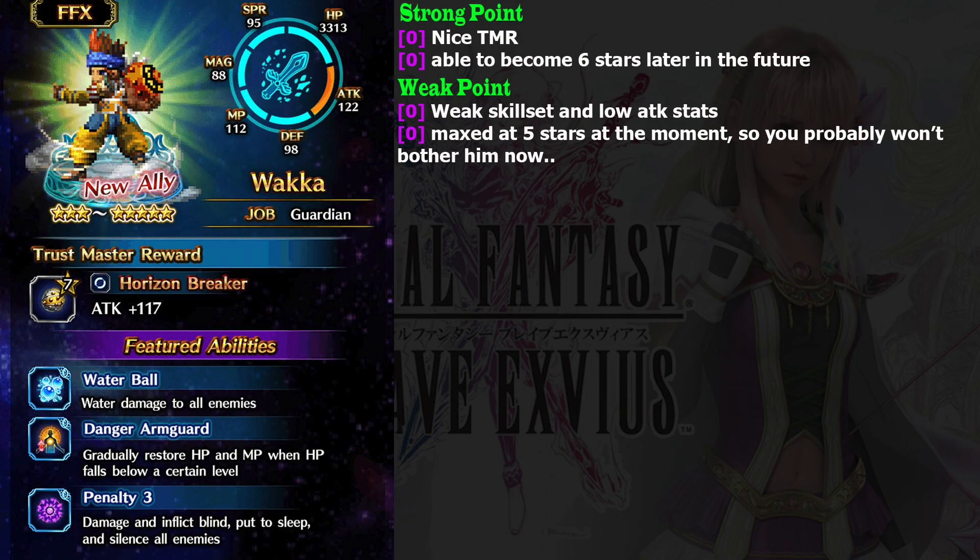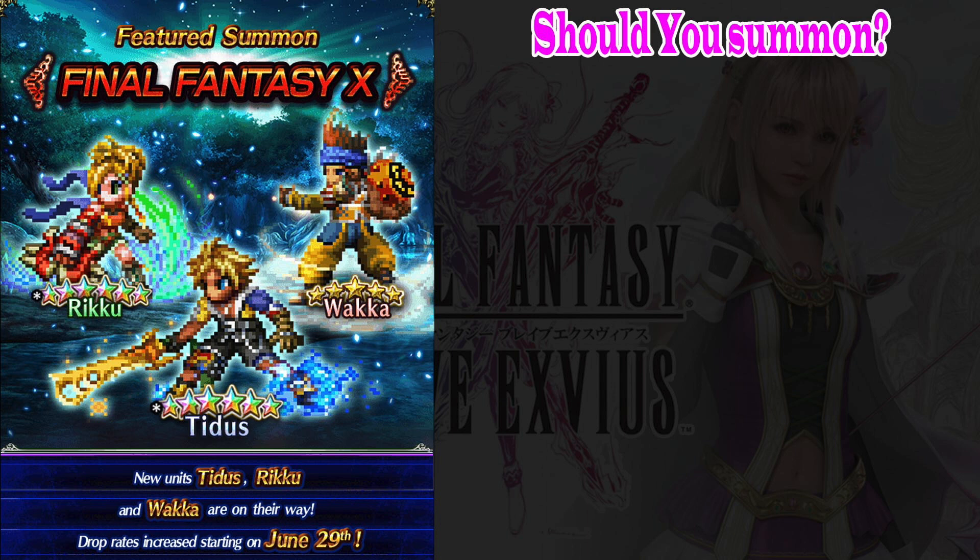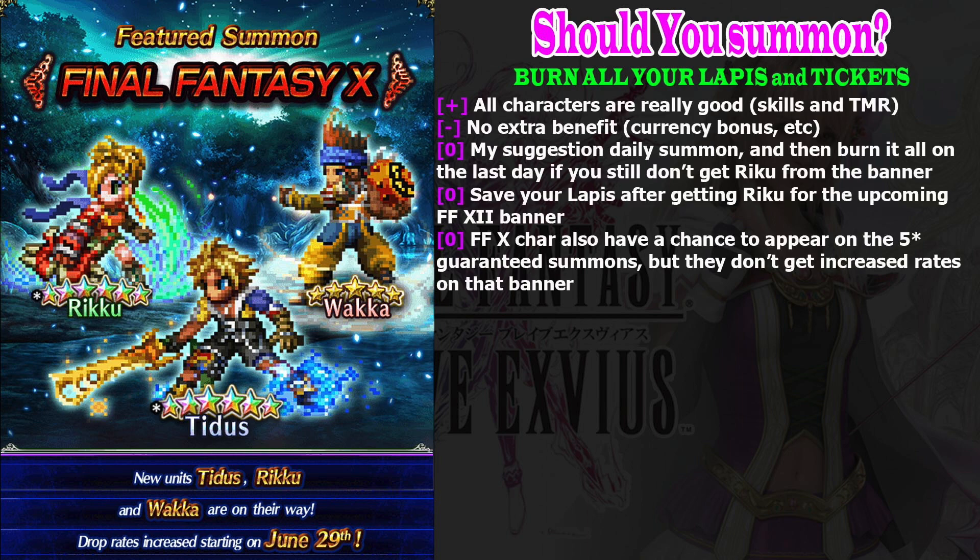The next hero is Wakka. He is a 3-star base and maxes at 5 stars at this moment, but he will be able to become 6 stars later. His skill set is mediocre — I think Gumi only put him in as a routine for having a 3-star base on the banner. His trust master is quite good though; you can give it to Zidane as he benefits from equipping a throwing weapon.